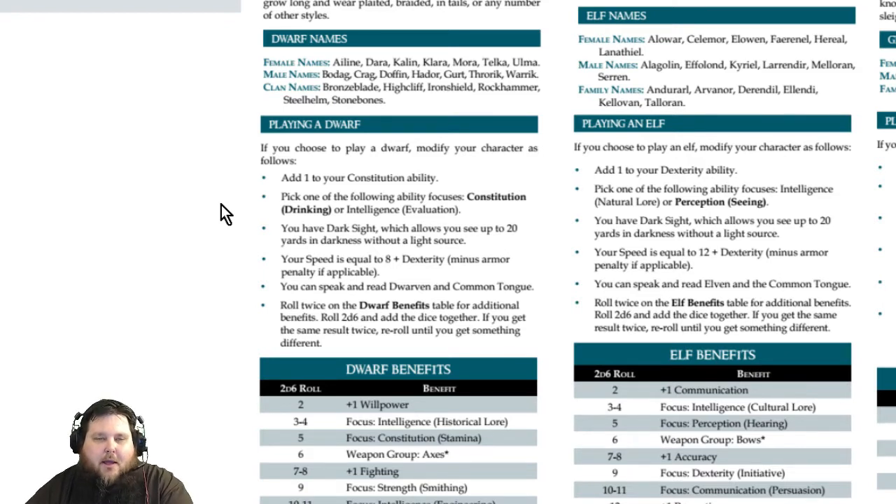The next thing you get is Dark Sight, which allows you to see up to 20 yards in darkness without a light source. 20 yards is a lot if you're playing theater of mind. If you're playing on a battle grid or virtual tabletop, that translates to 10 squares, because in Fantasy Age every square equals two yards.